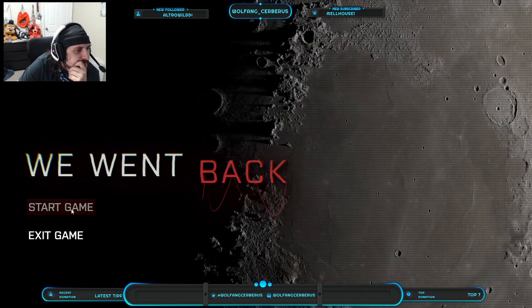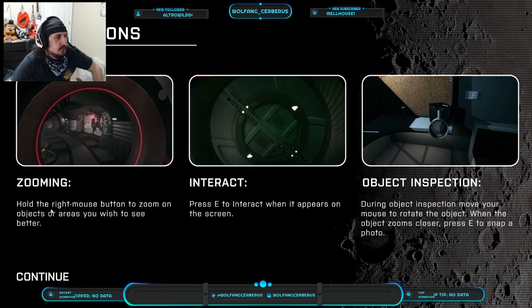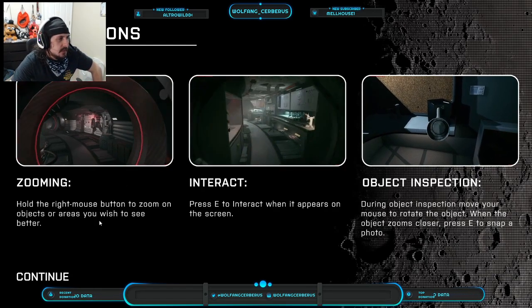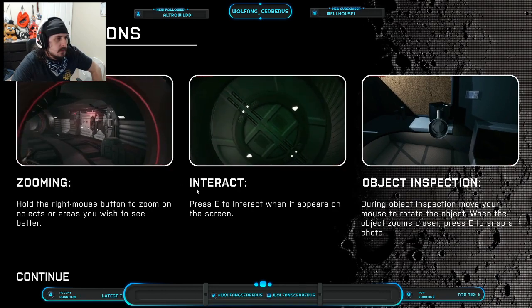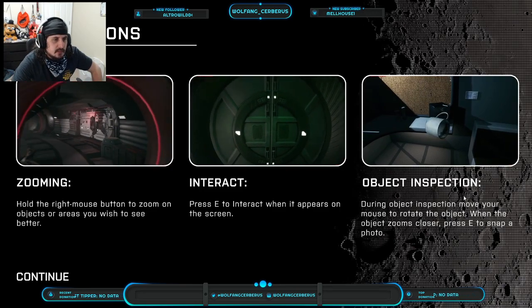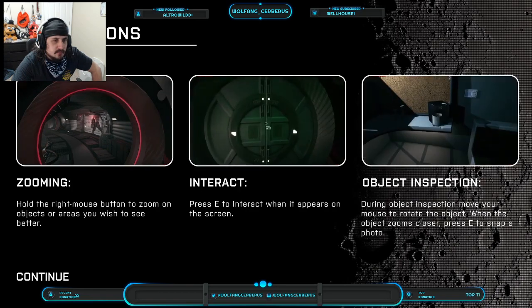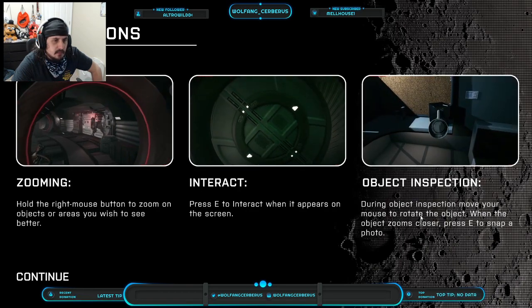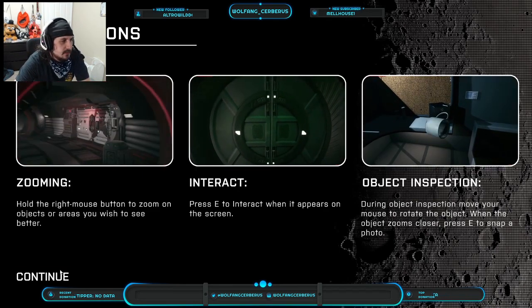Okay — instructions. Zooming: hold the right mouse button to zoom on objects or areas you wish to see better. Proceed to interact when it appears on screen. Object inspection: during object inspection, move your mouse to rotate the object. When the object zooms closer, proceed to snap a photo — so I guess that's how clues work.